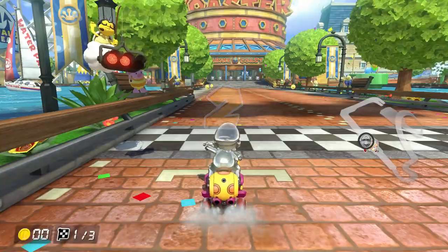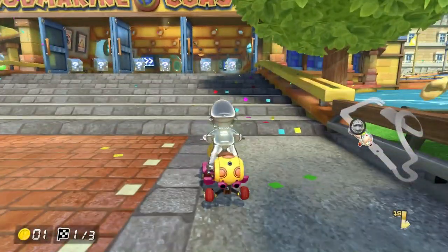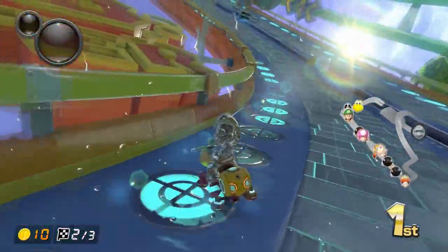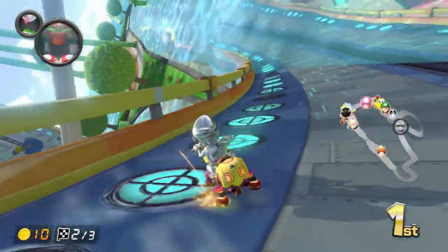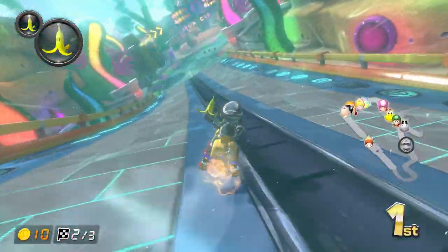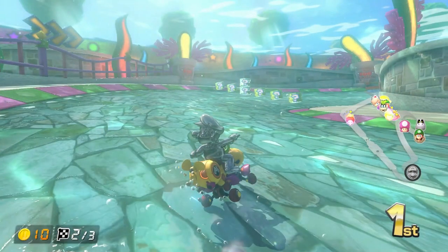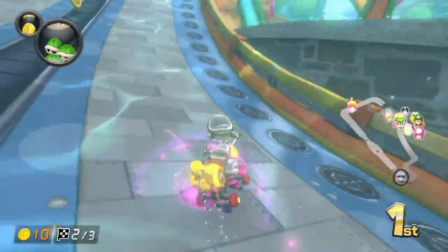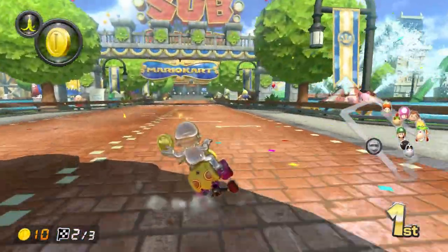Once again, and this applies to all tracks in the Mushroom Cup, three item sets are on this track. Nothing too special when starting the race — just six single boxes after the stairs. At the second set, the boxes are heavily spread out: five single boxes and a double box left to the very right box. I'd only recommend going for this double box if there's next to no chance it'll get stolen, because you have to go really wide and missing it can really screw you over. At the last set, there are five single boxes with one double box two boxes to the right of the very left single box — a much easier item box to go through in general.